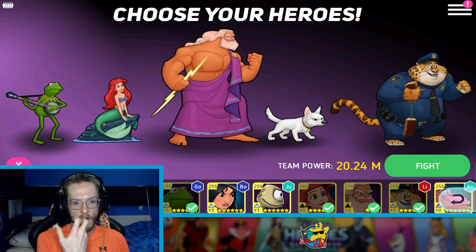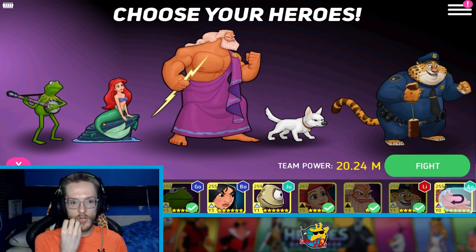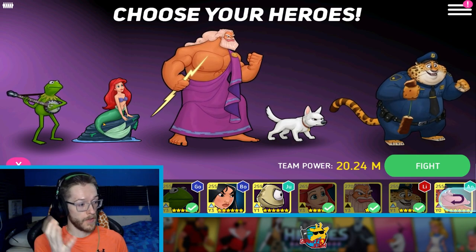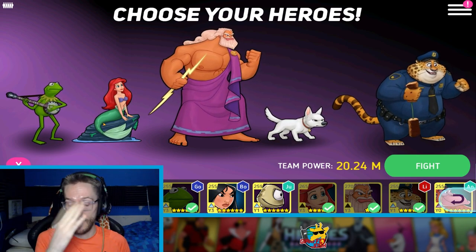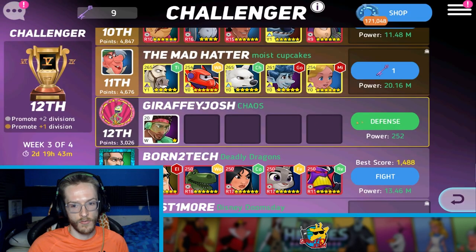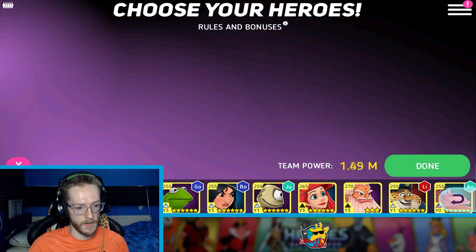We've got damage, damage, and support — kind of the three best characters. And if you cross them with Clawhauser it's absolutely mental. So there's my Zeus and my leveling up spree — all of my characters are moving very, very well. I guess now I should drop Zeus into my defense team and see how that goes.